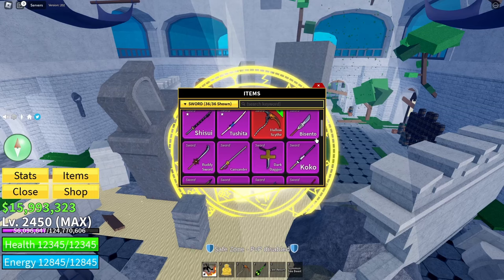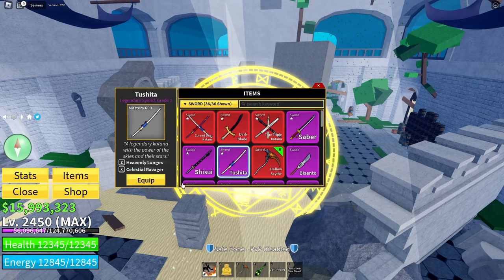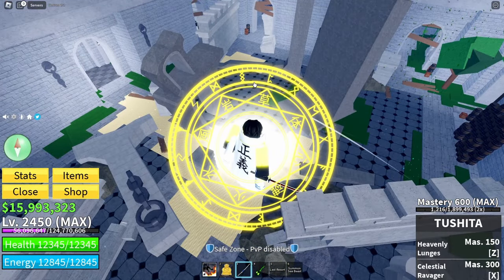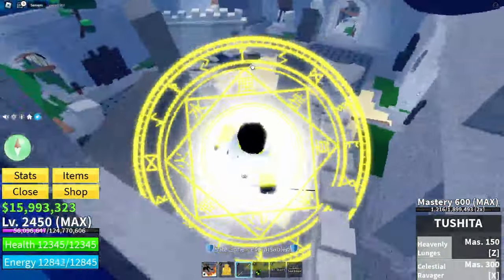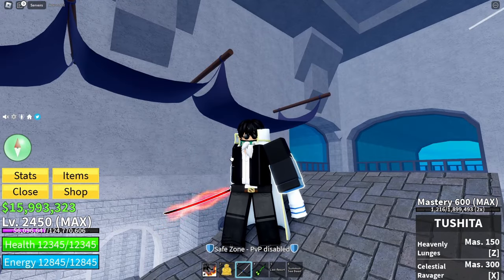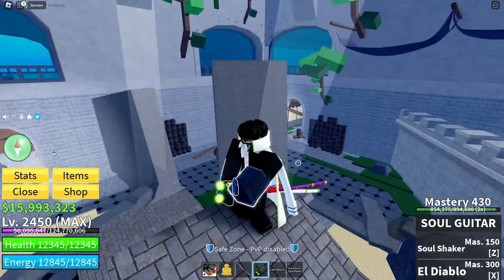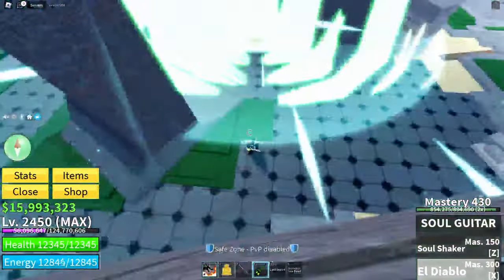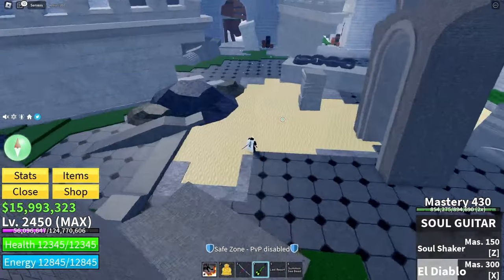Hollow Scythe has the Dev Cyclone move but the slow execution isn't ideal, though you do get a lot of attack speed. The last sword I think is really underrated is Tushida — the M1s aren't too slow, damage is decent, and the Z move is super OP. You also get a free dash move. This sword is super underrated for trials. For guns, just bring Soul Guitar — look how huge that AOE is, it's almost impossible to miss and you also get a knockback.